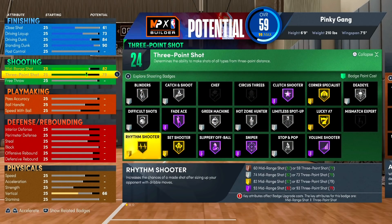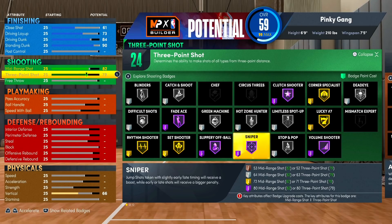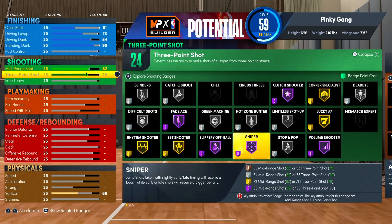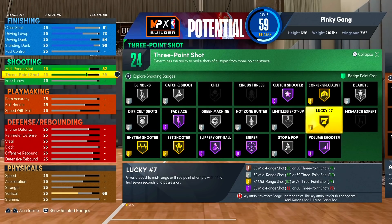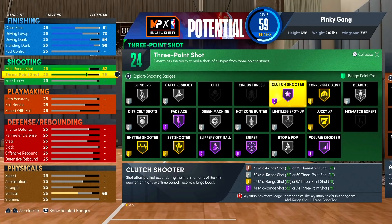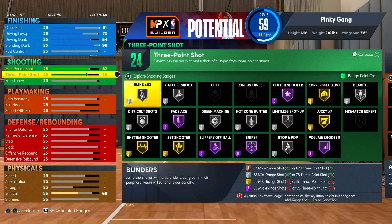Look at these badges — we got rhythm shooter, set shooter, sniper. I'm very excited about sniper: jump shots taken with slightly early and slightly late timings receive a boost, while bad timing will actually be worse. I really think this adds a skill gap to shooting this year. With sniper, even a 79 three-ball can be viable. We also get lucky number seven — kind of like clutch shooter on every shot — hot zone hunter silver, corner specialist, clutch shooter, and blinders is back.